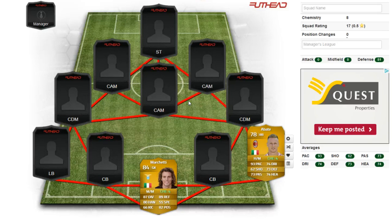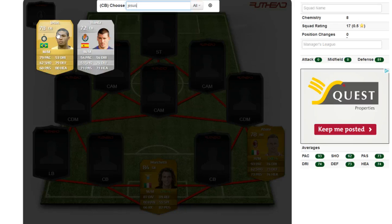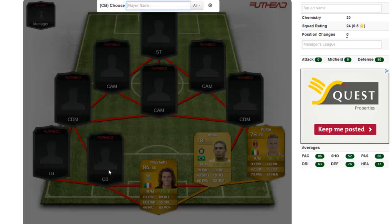Abate has dribbling stats and decent passing, and he'll fit nicely into some Serie A hybrids with BPL players. The first centre-back we'll slot in is Jawan Jesus, and he is a non-rare card. To tell between non-rare and rare cards, Marchetti has a badge symbol — a crest at the top — but if they're non-rare it would just be flat. Jawan is a non-rare card, but he looks like a fantastic non-rare card, quite an underrated player who looks like the next David Luiz, with very similar stats to David Luiz except David Luiz has better dribbling.